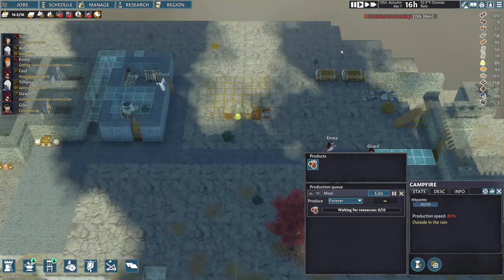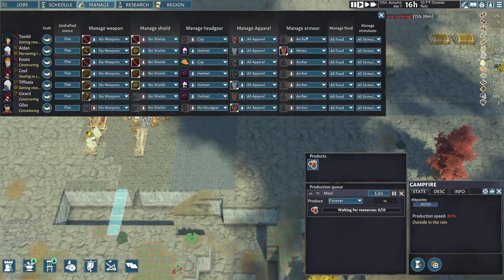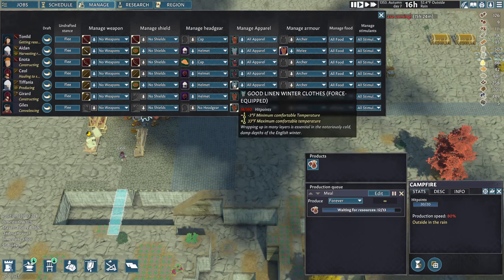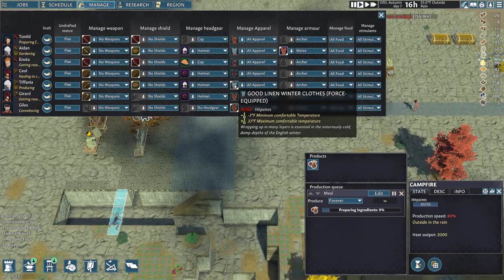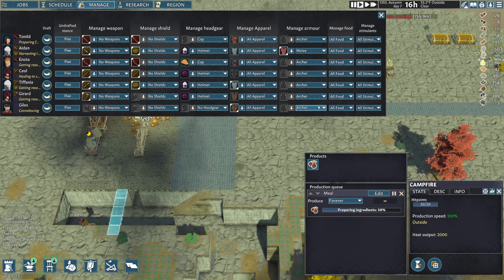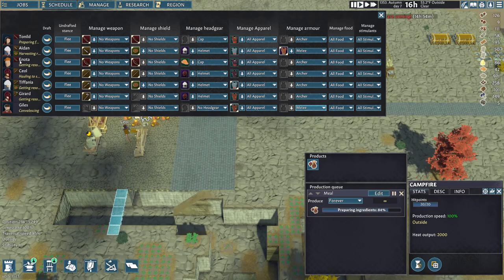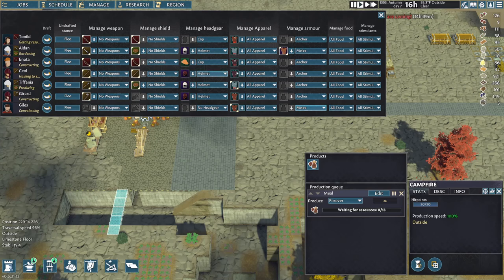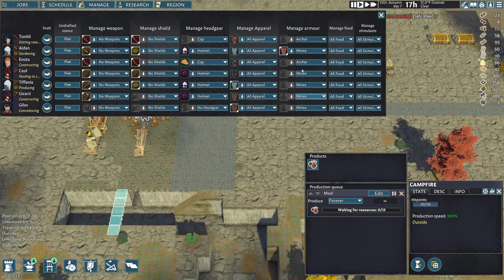We've got 15 hours now before they get here. Let's look at managing people. Giles is currently wearing flimsy leather winter clothes. This one says force equipped — it's a good material so I'll leave that as force equipped. The flimsy I'm going to get rid of. I want Giles to be melee. I think everyone except Tunnel and Enoda are archers — Aiden should have melee, Enoda, and Giles. So everyone else should be melee, and hopefully they will auto-equip some of this armor.